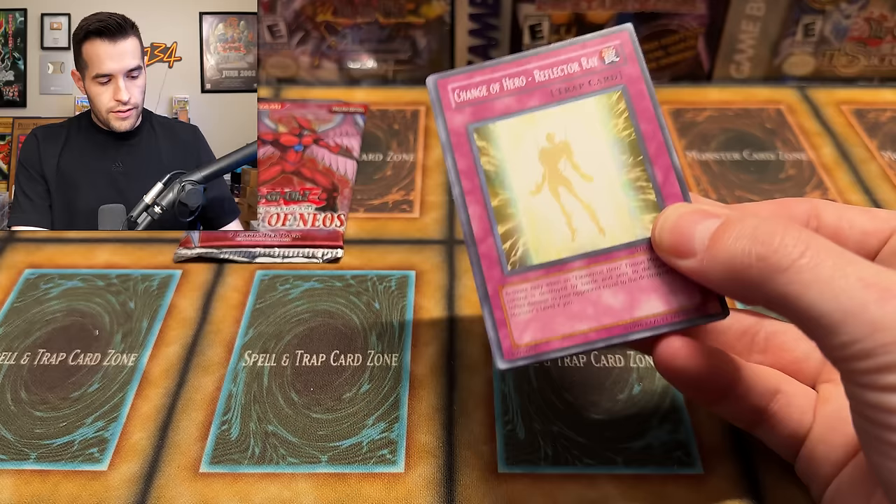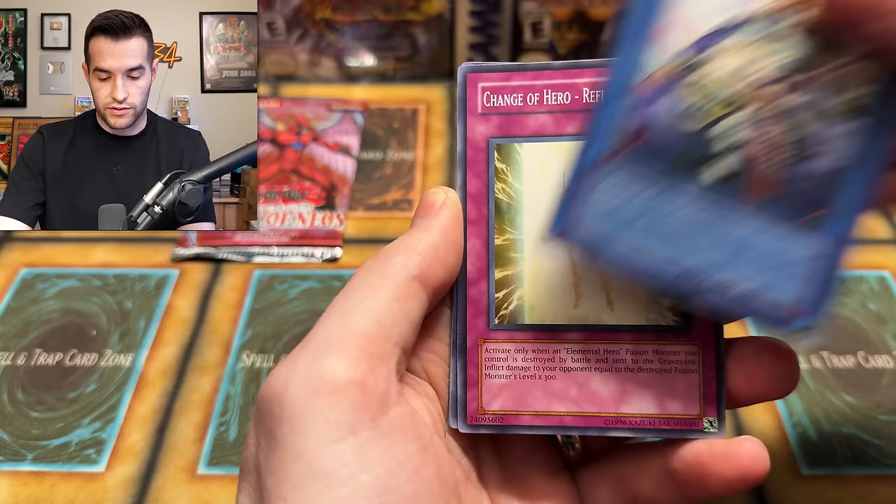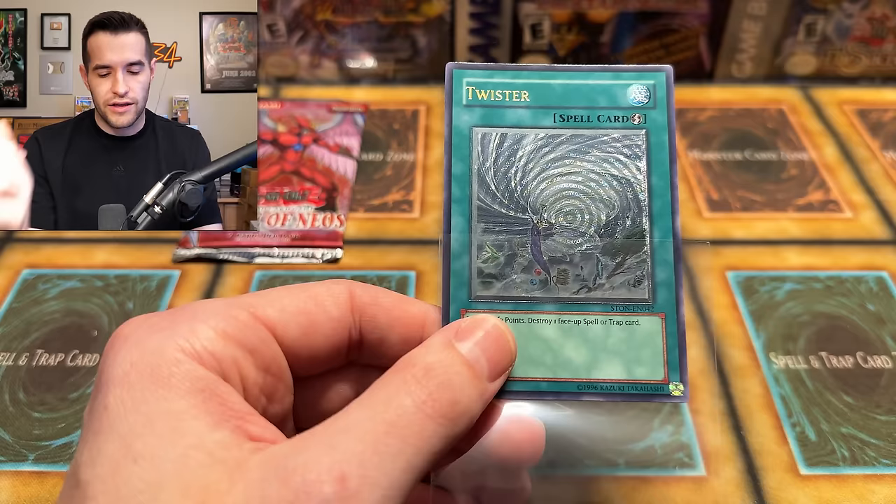Strike of Neos — you know what we want out of here. If it's a retail pack, you can get DD Crow Ultimate Rare — never pulled that either. We have Puppet Plant, Glow Moss, Anti-Fusion Device, Chucha Lane, Ruxon Special, Change of Hero, Zanji, Kaki, Ritual Sealing, and an Ultimate Rare Twister! That is a retail pull. Strike of Neos does have a hobby and retail distinction, I think. Force of the Breaker is the one that doesn't. Ultimate Rare Twister — not first to be desired, but we'll take it.